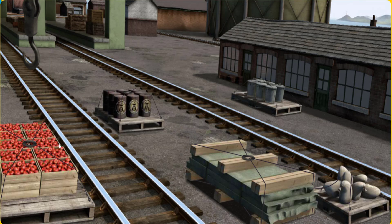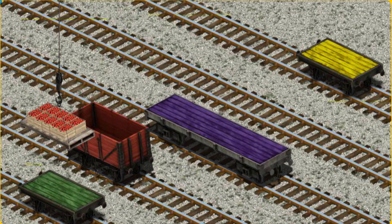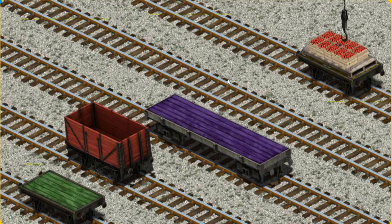We're looking for something. That's it! Let's lift and load. Now the cargo must be loaded. Show Cranky where the yellow flatbed is. You found it!